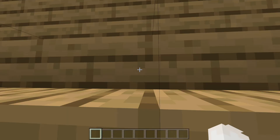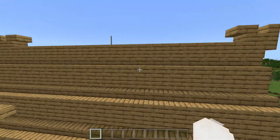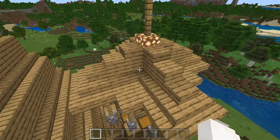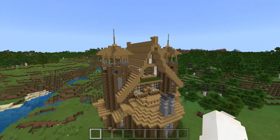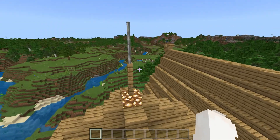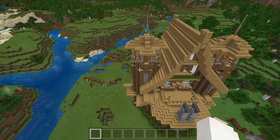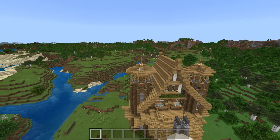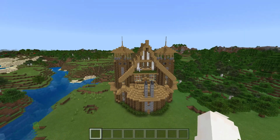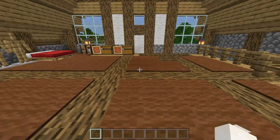If you do come up here you'll need a block to get up since I did add some height. I also added in these pillars with some iron bars and some fences to make it look like the pillar got smaller toward the top. I think that was a really good addition to the build.